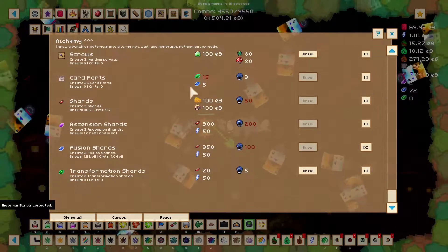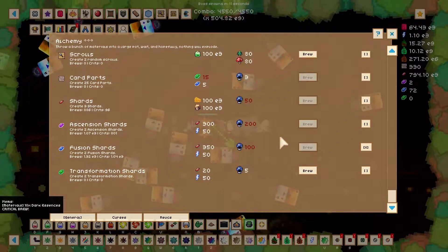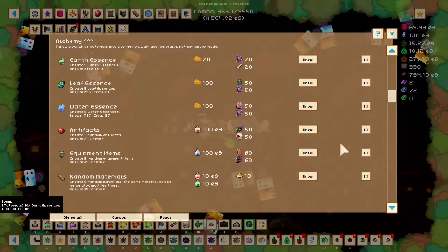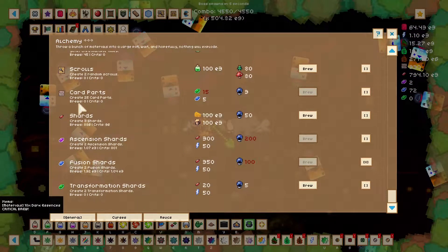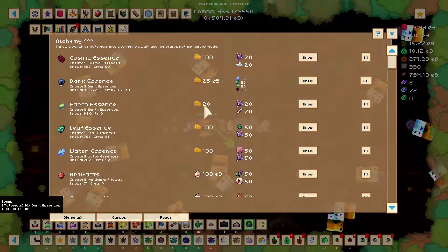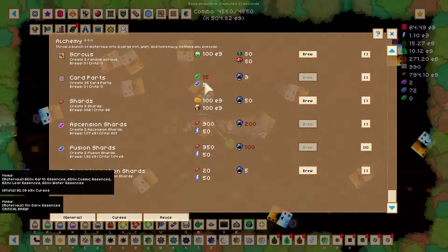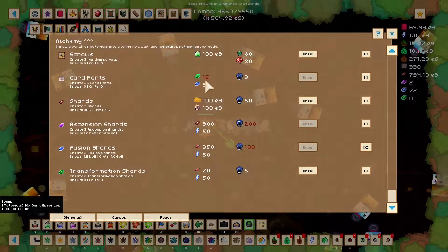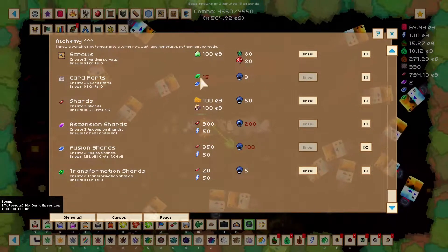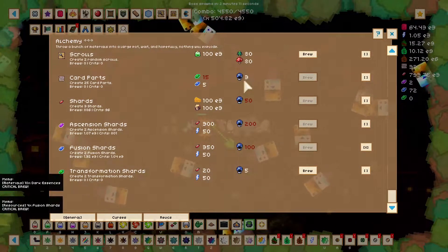You can eventually brew card parts from fusion and transformation shards, apparently with three dark essences. That is 25 card parts — not a small amount. So you will never not be farming the witch. Unless they make the new boss drop these shards, you'd still have to come back and farm the witch — kind of funny. Three DE, you'd still have to come back. That covers the favorites and the blank.